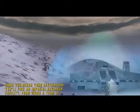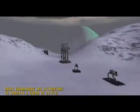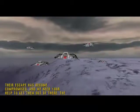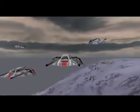When you reach your destination, you'll find an Imperial research facility from which a team of rebel commandos are attempting to liberate a squad of ATPTs. Their escape has become compromised, and we need your help to get them out of there. The speeders and tow cables will help you with any walkers you may find. Good luck.